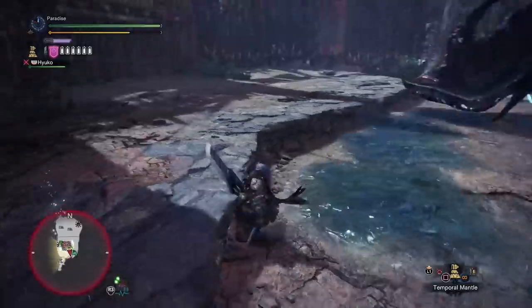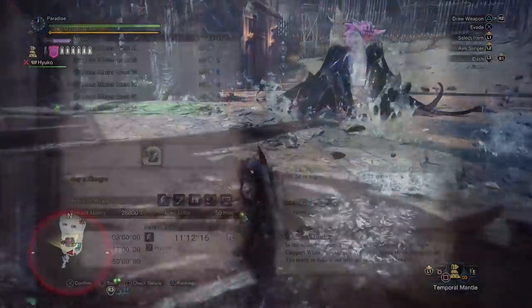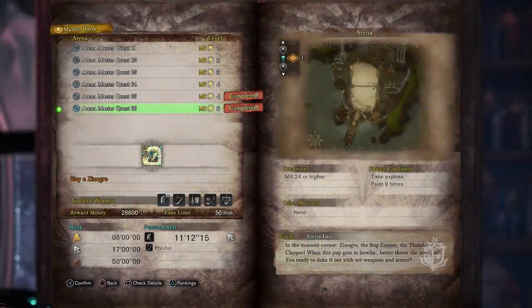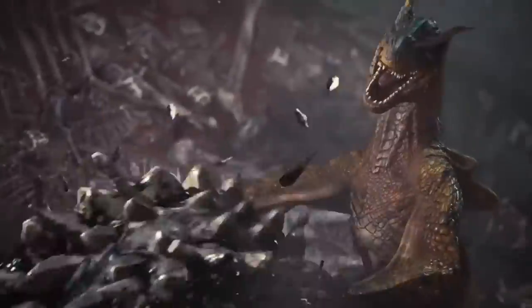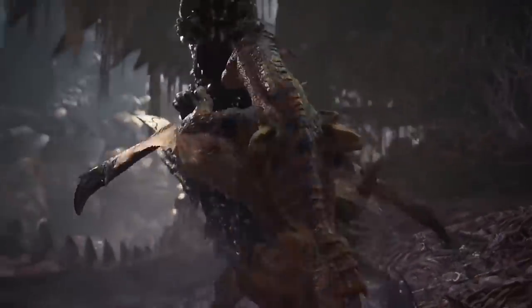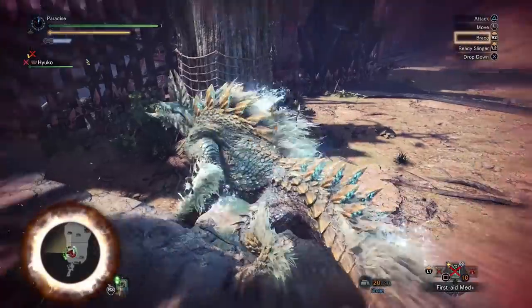The quests that drop the Hero King Coin are Arena Master Quest 6, which is a Zinogre, and Arena Master Quest 7, which is a regular and a Brute Tigrex together. Also, let me know in the comments whether it's pronounced 'Tigrex' or 'Tigrex' because everyone seems to have a different opinion on that.